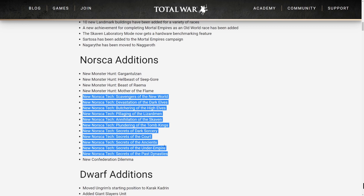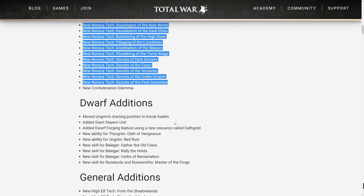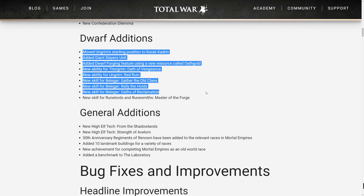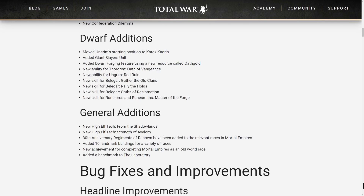We get a lot of stuff that applies to Skaven, Lizardmen, Tomb Kings, Dark Elves, and High Elves, so it's definitely geared more towards making Norska move towards any of those factions in your Mortal Empires campaign. There are also some new Confederation dilemmas alongside that as you expand out. We get new skills for Belagar, new abilities for Thorgrim, and Ungrim is the big winner when it comes to all the Dwarf goodies.